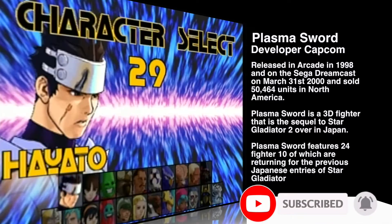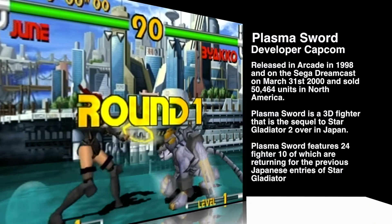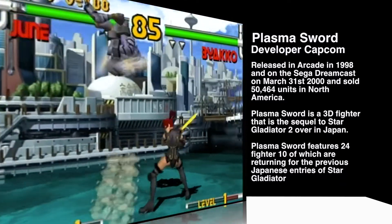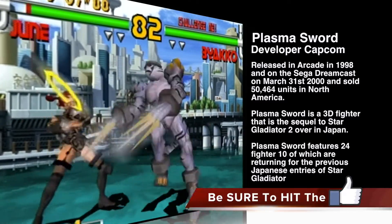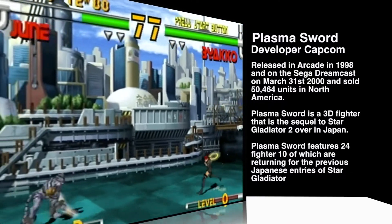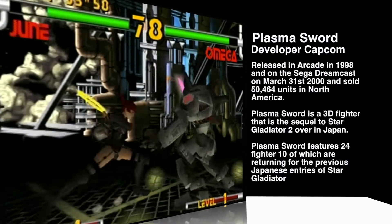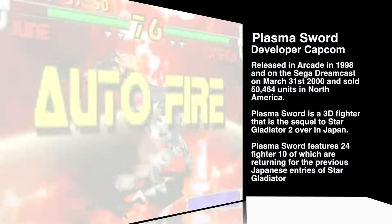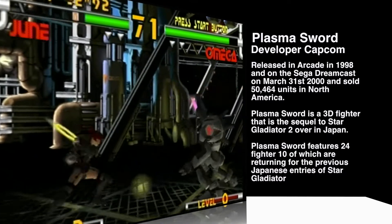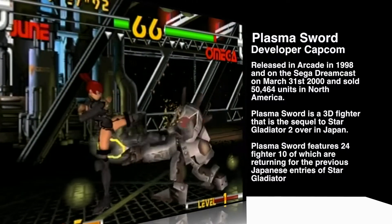Plasma Sword, or Star Gladiator 2 as known in Japan, is a four-button 3D fighter that is a sequel to Star Gladiator, released in 1998 in Japan. Plasma Sword adopts a three-level gauge system where you're able to bank these gauges and use super moves or plasma strikes to defeat opponents. Unlike Star Gladiator, the renamed sequel Plasma Sword adopts endless 3D planes which avoids disqualifications. Plasma Sword contains 24 fighters, 10 of which are returning from Star Gladiator. It features alternate endings and true endings for each character.